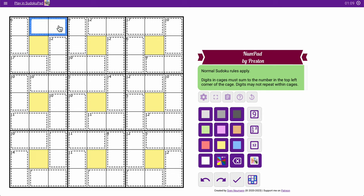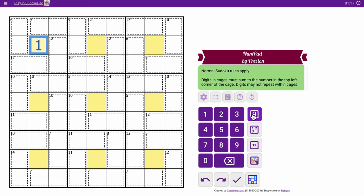6 plus 9 is 15, plus 12 is 27, plus 17 is 44. I take 44 away from 45 — this is a 1. And I can use similar logic for every one of the other boxes.